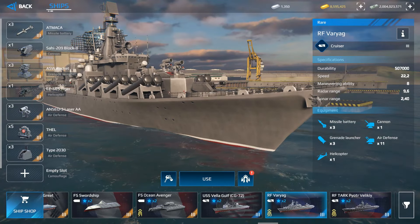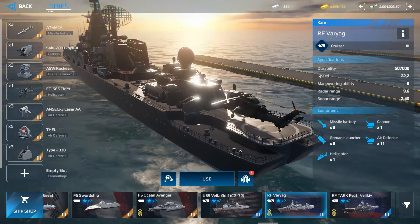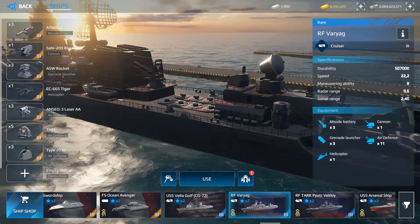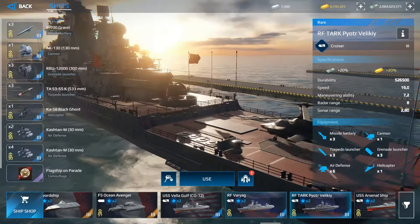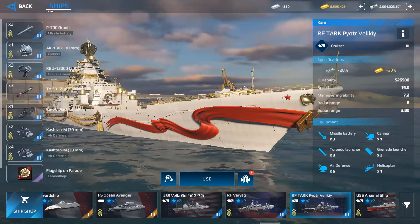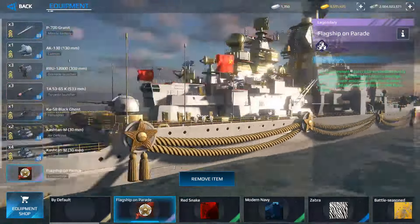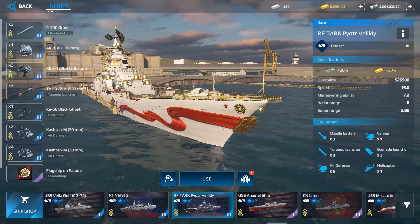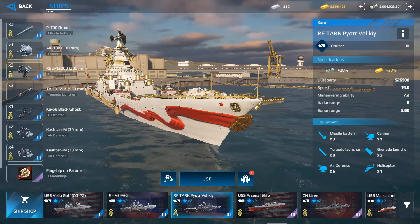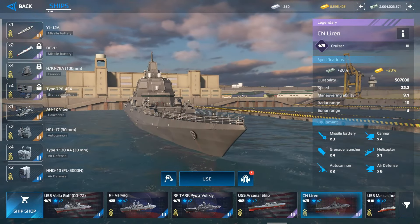Good Tier 3 aircraft carriers include the USS America and the Gerald Ford. The recommended Tier 3 beginner ships — Admiral Nakhimov, Bela Gulf, RF Varyag — have high durability, up to 507,000 durability points. Some Tier 3 warships are available for gold, like the Veliki.